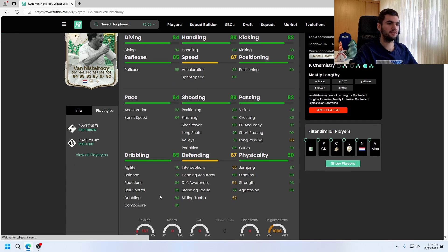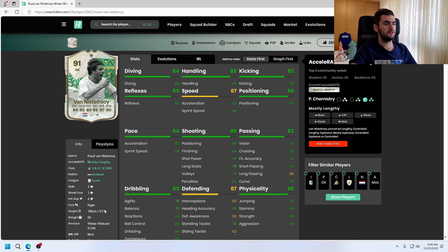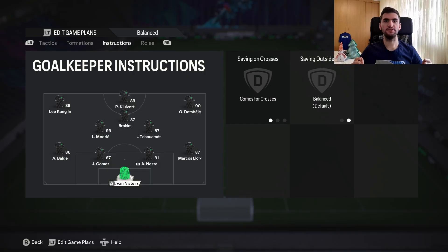Let's look at his dribble stats — good reaction, composure. It kind of looks really good, a rounded card for a goalkeeper. This card kind of reminds me of a shapeshifter top Soba SPC. Let's see what the best chemistry is for him. He's six foot two, so I'm gonna say his diving and reflexes are both strong. I'll give him basic chemistry style and as instructions, comes for crosses and balance. Let's see how good this card is.